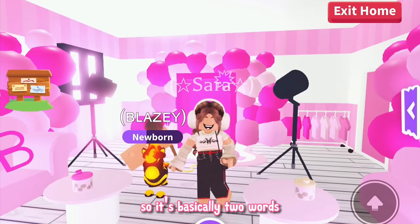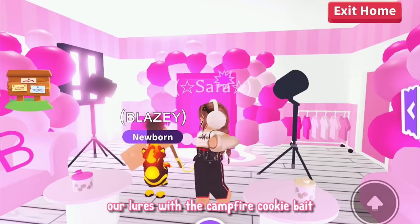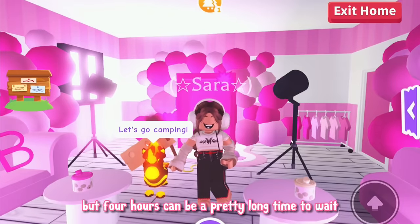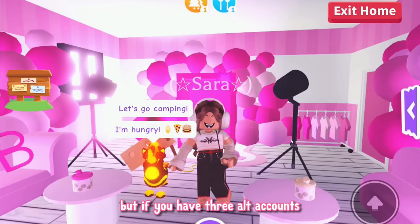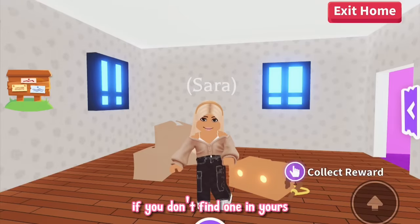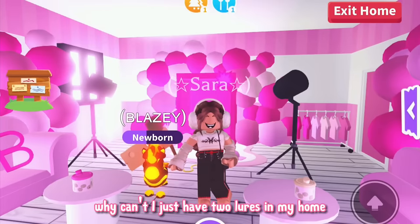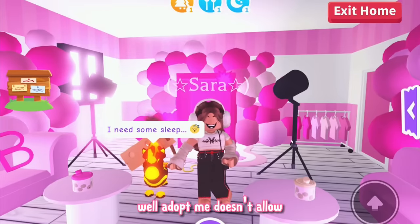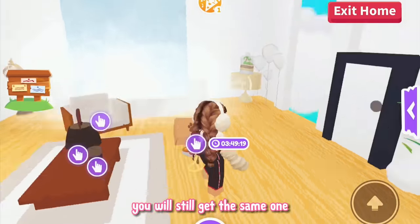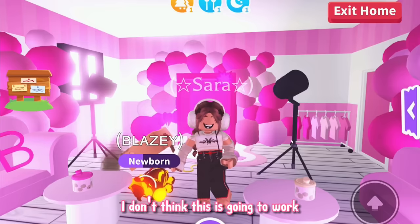The first method is basically two words: alt accounts. We have to wait four hours to catch something in our lures with the campfire cookie bait — with other baits like the flaming zebra bait, we only have to wait 30 minutes. But if you have three alt accounts, you can set up lures in their homes too, and therefore you are a lot more likely to find a pet. You might also wonder why you can't just have two or more lures in your home — Adopt Me doesn't allow more than one lure per home. Even if you try to buy one in another house, you still get the same one. I haven't tried using the cloning tool to clone furniture — I don't think it will work, but let's give it a try.